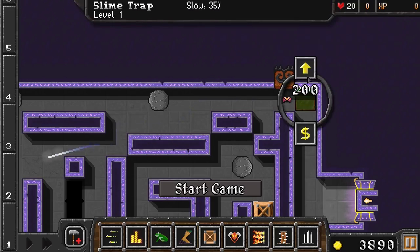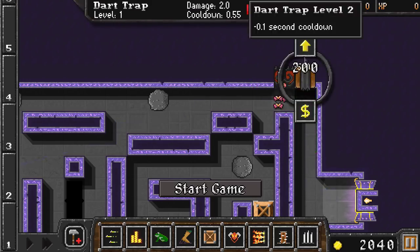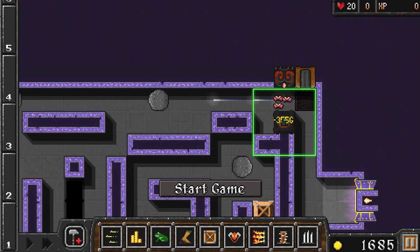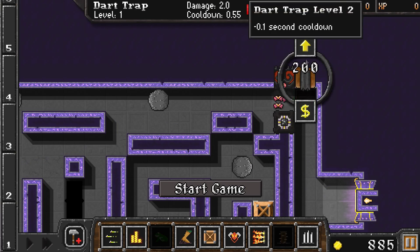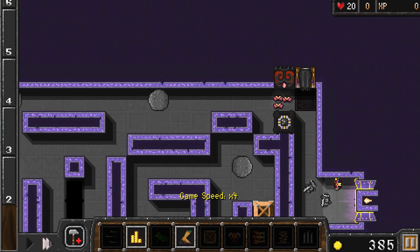And can you guess what I'm going to do? Because I've shown it off a couple of times now. We're going to get the gold thingy — yeah, soul harvester — upgrade, upgrade, and there we go. Now we're just going to go on times four.